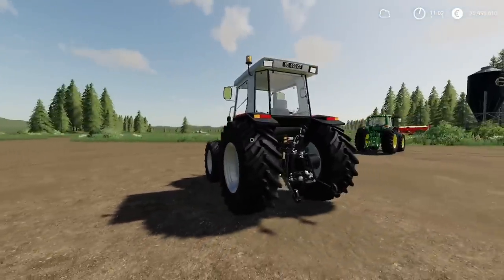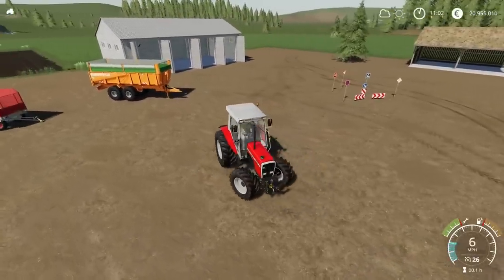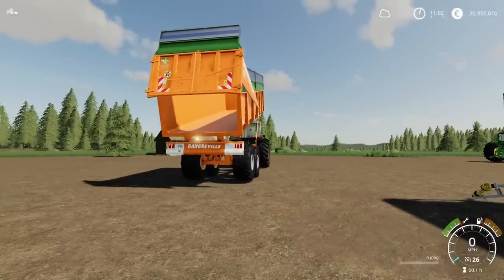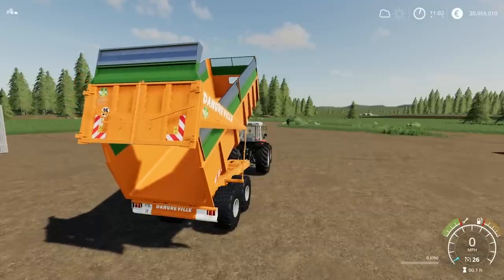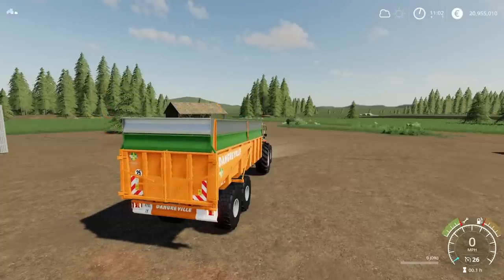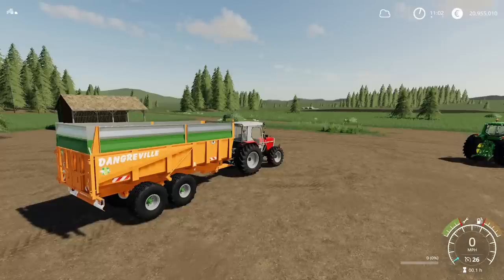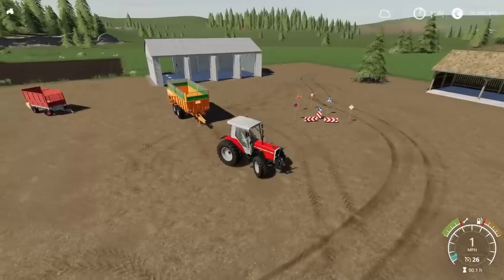We'll use the John Deere just so we can see the animation. Nice smooth tip animation — it's kind of a dump trailer. Indicators, beacons, lights all work. So that's the Dongreville BB-18T by Simulator Games, Pipich and Lexic Design.